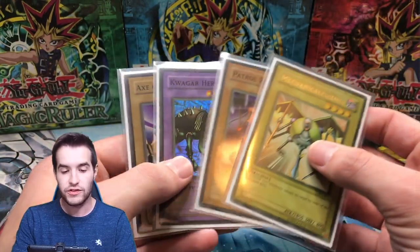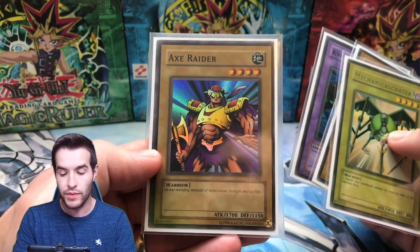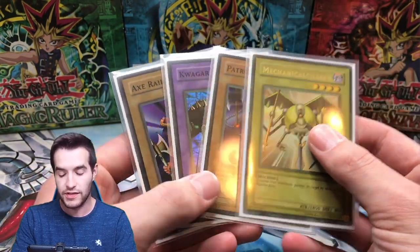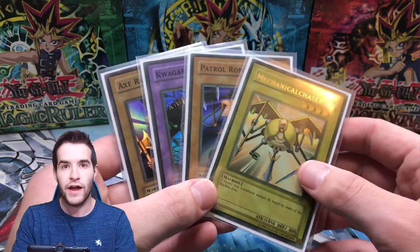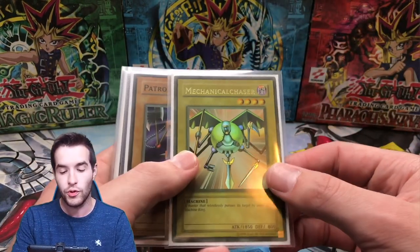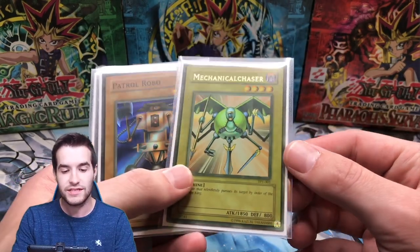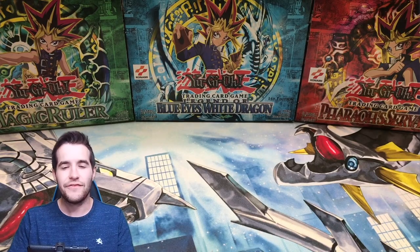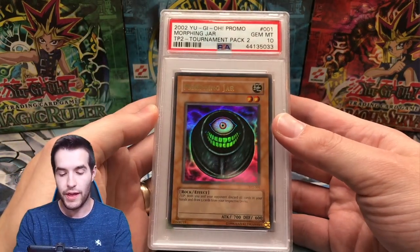I cracked it out of the slab. These are the three Supers - this one is not near mint, this is probably the best Super in the set, and this one's like more moderate play. So these are four of the five foils you can get. I need White Hole, which would be the fifth one - that'd be a nice one to pull. Obviously I need the Mechanical Chaser because it's an Ultra Rare and I don't have it in PSA 10.